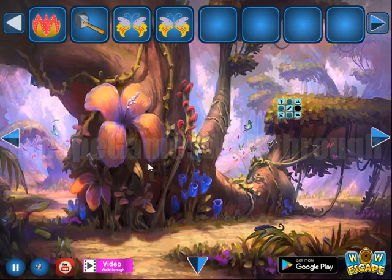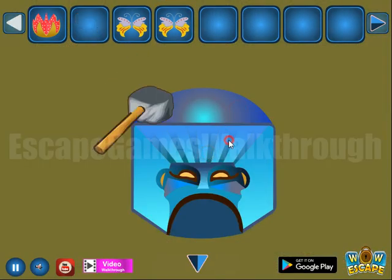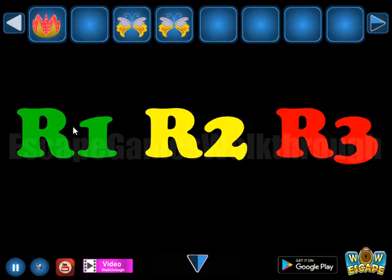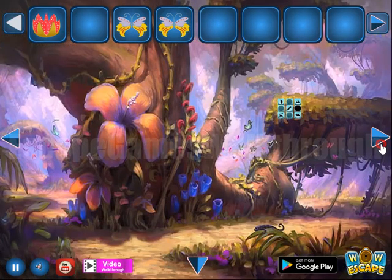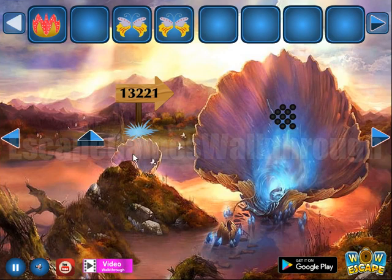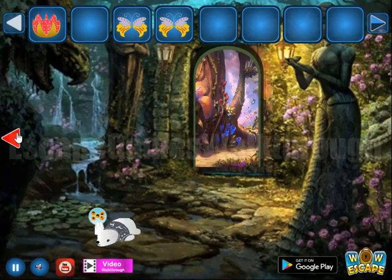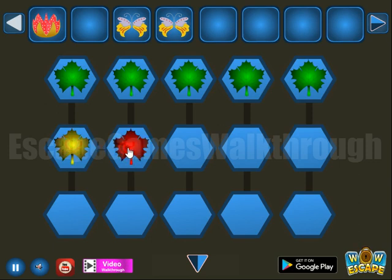Let's look here — we can hit it and get the colors. Row 1 is green, row 2 is yellow, and row 3 is red. This hint of colors is for this place: green, yellow, and red. So we've got the third butterfly.